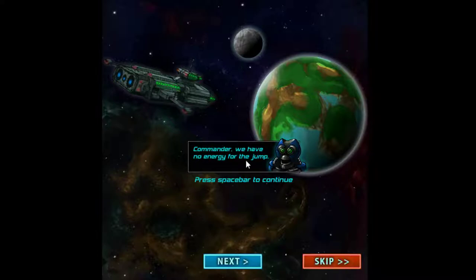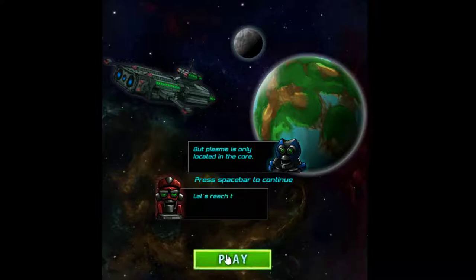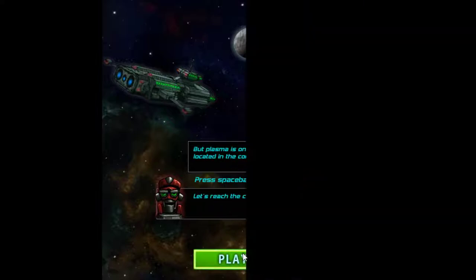So let's see — Commander, we have no energy for the jump. Wait, our scanners have found plasma on a nearby planet. Nice, prepare the miner. So yeah, only located the core. Let's reach the core.